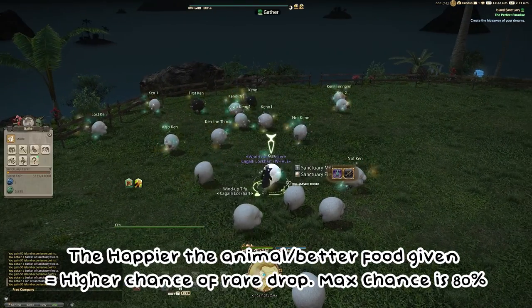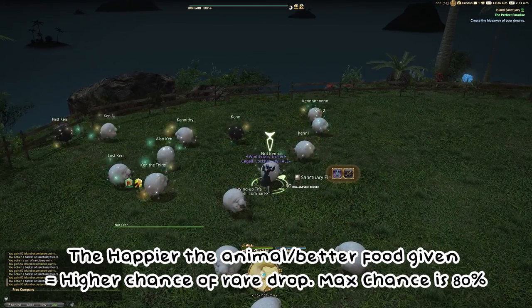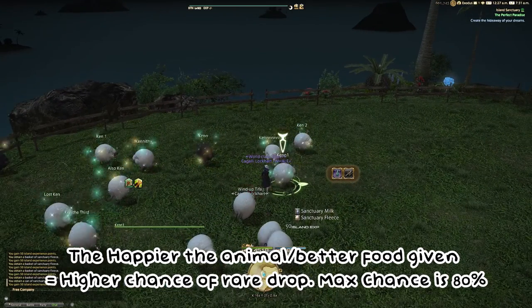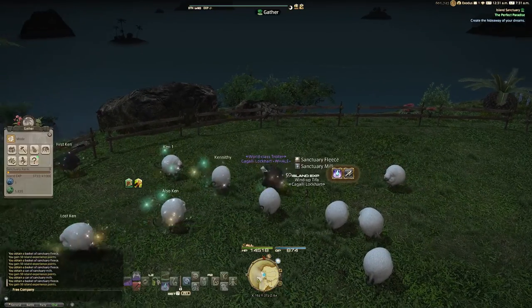Rare drops have a chance to drop from animals at every happiness level except hostile. Unhappy, content, chipper, and gleeful all have a chance of dropping rare leavings, with gleeful having a higher chance than unhappy.